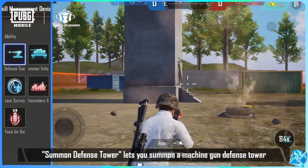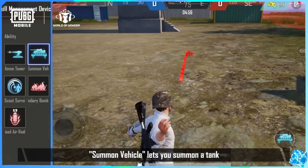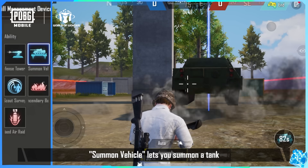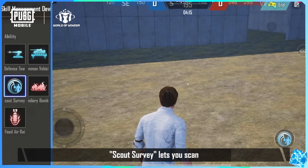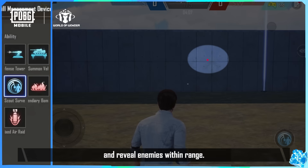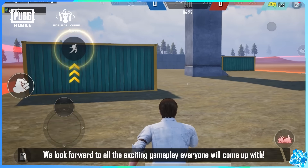Summon Defense Tower lets you summon a Machine Gun Defense Tower to deal with incoming enemies. Summon Vehicle lets you summon a Tank to use in battle. Scout Survey lets you scan and reveal enemies within range. We look forward to all the exciting gameplay everyone will come up with.